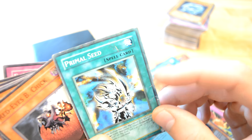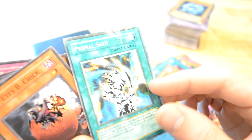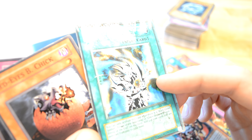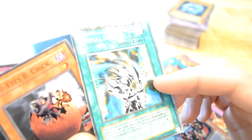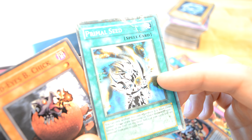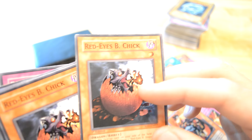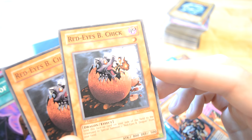Okay, Primal Seed — it's a Black Luster Soldier both at the beginning, or the case of the Emperor Dragon, or at the end of the field, and two of your cards that are removed from play return to your hand. That guy's bee chick.